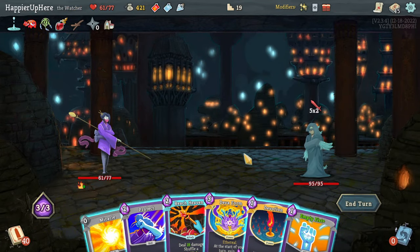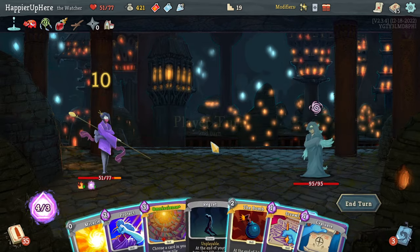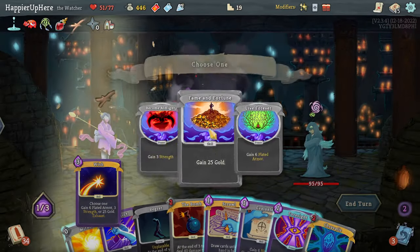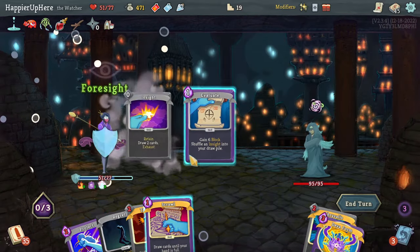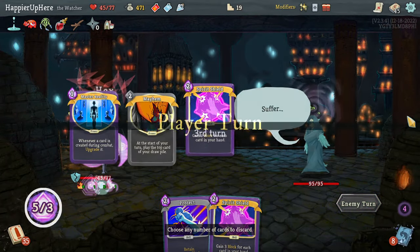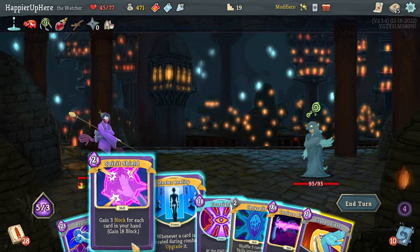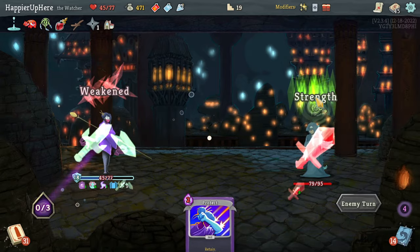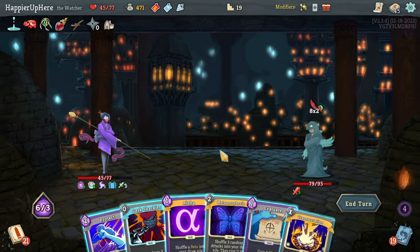Deva Form is interesting here. I could preserve HP with Protect, but I think I'll do Deva Form and accept the 10 damage. Let's Omniscience the Wish to gain some gold, then do Miracle and Foresight. There's another Deva Form - a little too much. Let's do Foresight and Evaluate. That Regret is going to be annoying. I don't think I need two Spirit Shields - I'll keep Master Reality. Let's do Spirit Shield, Master Reality, Crush Joints, Foresight. I am being attacked for 16 - let's get rid of everything except Dark Shackles. Let's do Dark Shackles and Transportation.